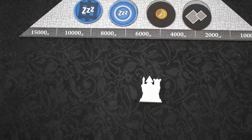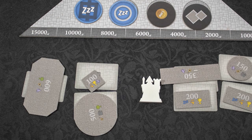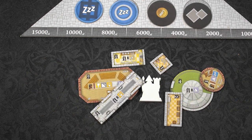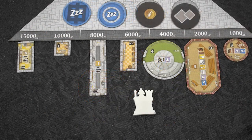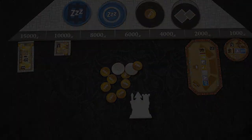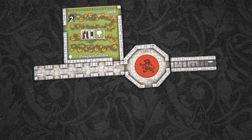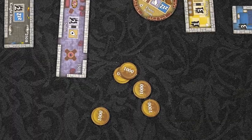Each turn a different player will be the master builder. They draw replacement cards for any tiles that were purchased on the previous turn and then have to decide what to price each tile. When a player buys a room the master builder gets that money and it has to last you until you are the master builder again. You can also buy a corridor or stairs for three coins — stairs is the only way to build dungeon rooms. You can also choose not to take a room and instead gain five coins.